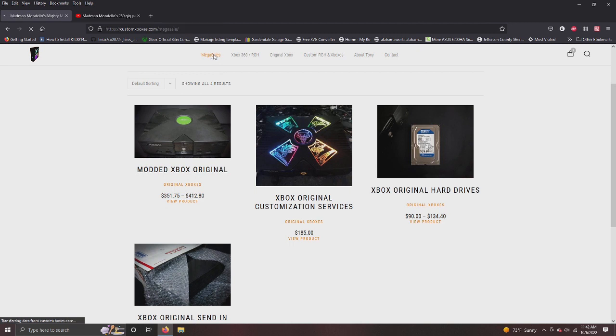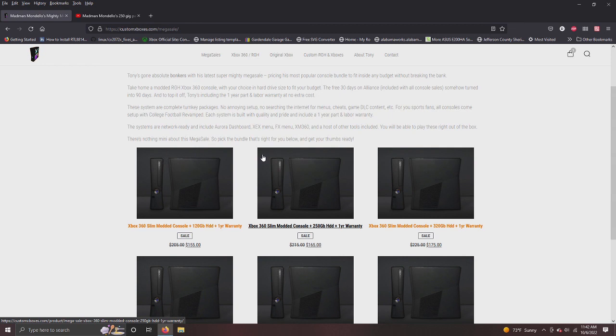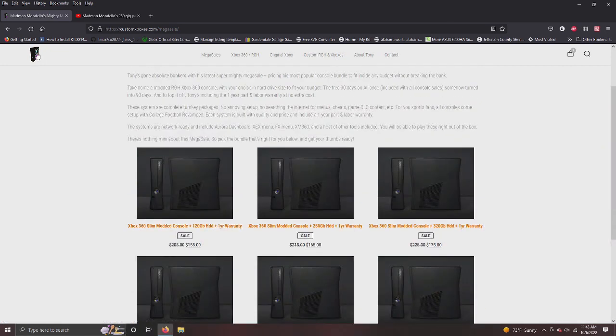A lot of times I don't advertise everything and people are surprised by what I offer. I've been doing it for a long time, and I have over 3,000 videos on YouTube covering all kinds of Xboxes — from Demon to dual NAND to Viper. I also did a build with a PC cabinet combining an Xbox 360 RGH, an Xbox One, and a PC in one unit. I do PCs, emulation machines, and arcade systems as well. On the mega sales page you can see consoles all the way up to two terabyte.